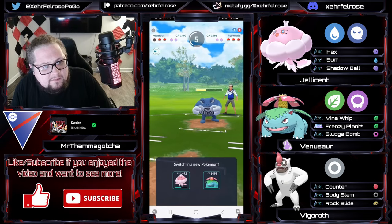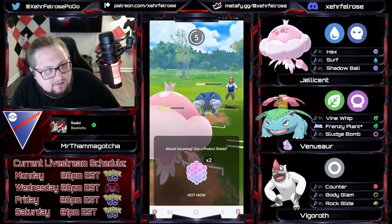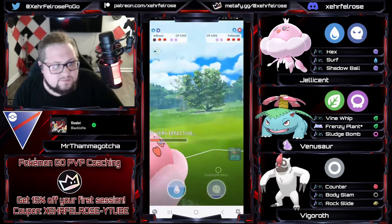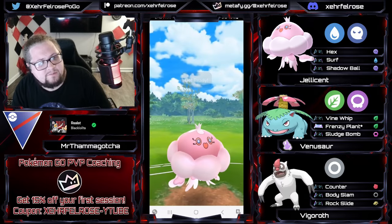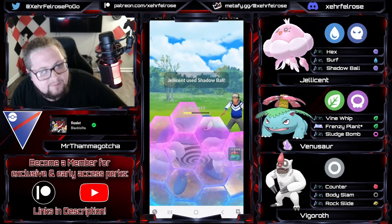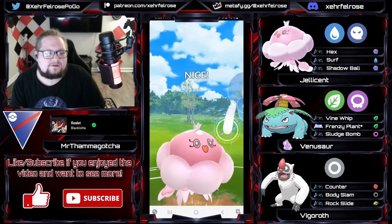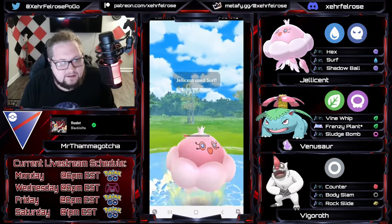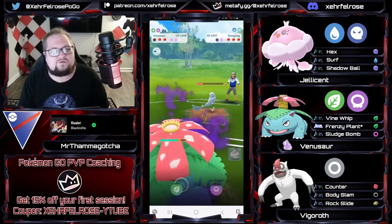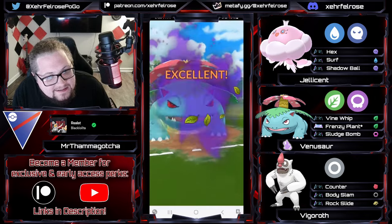So maybe Jellicent can do a job of getting the lunch money back from the Poliwrath, maybe hand it off to Venusaur. Maybe Venusaur goes out for dinner — has a nice time with its partner. I'm not going to assume its gender. The opponent's going to have to shield up the Surf if they want to survive. Getting pretty low with the Jellicent but still comfortable. The opponent swaps into the Dewgong, and now we're going to go for the Frenzy Plant — and this is what happens when you eat dinner, folks.